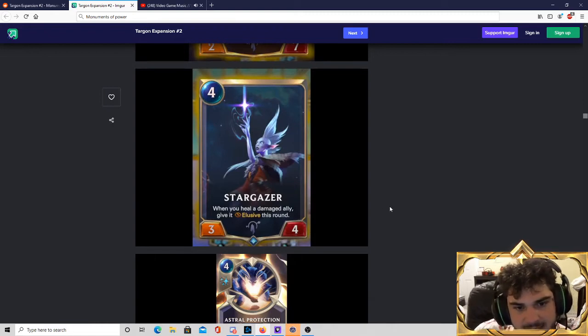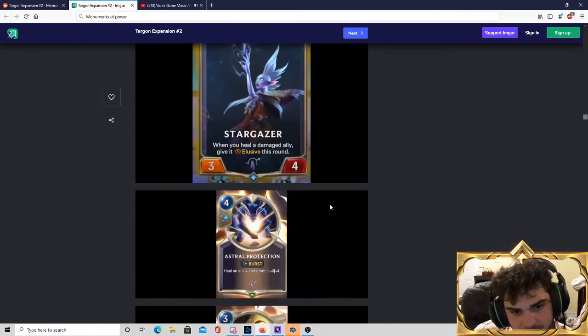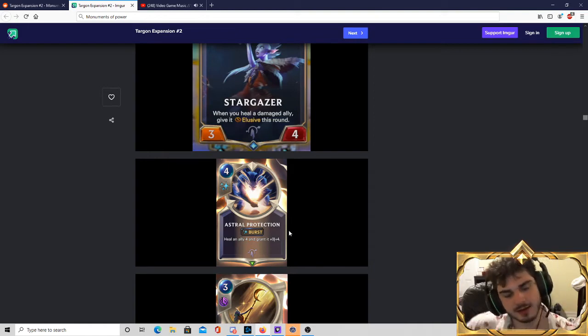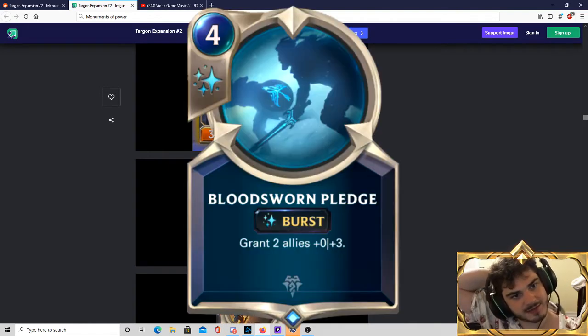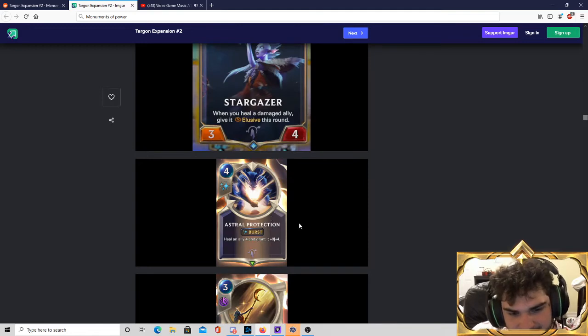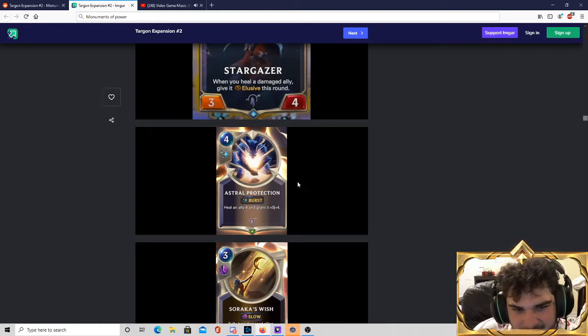Stargazer — 4-mana 3-4. When you heal a damaged ally, give it elusive this round. Yeah, this gives you a win condition, I suppose, but I don't believe it's well-statted. I think this card is underwhelming for the most part. Astral Protection — heal an ally 4 and grant it plus 0, plus 4 at burst speed. This essentially gives a unit 8 health for 4 mana — very beefy. But I'm reminded of the Freljord 4-cost spell that gives two units 3 health, and that card wasn't particularly played. So I don't think Astral Protection is going to be particularly played either.